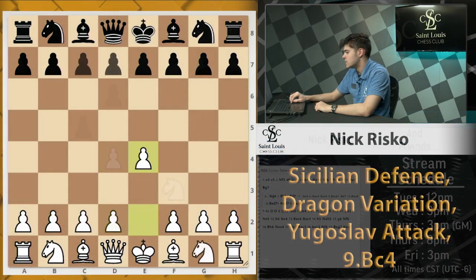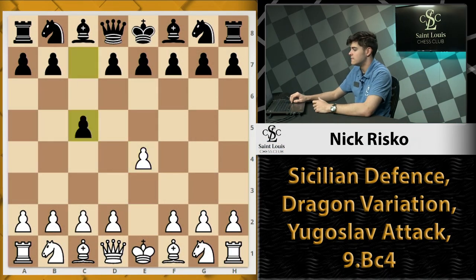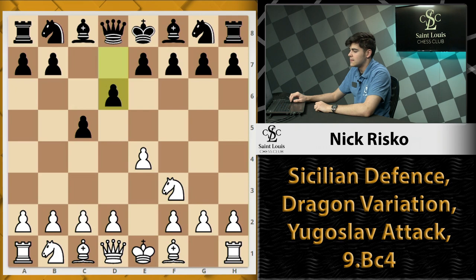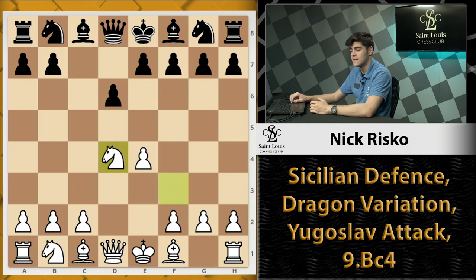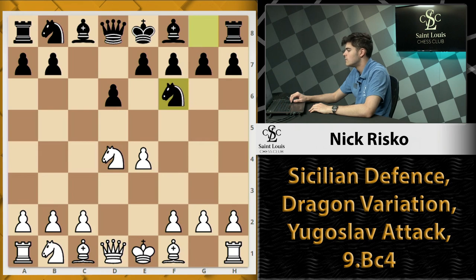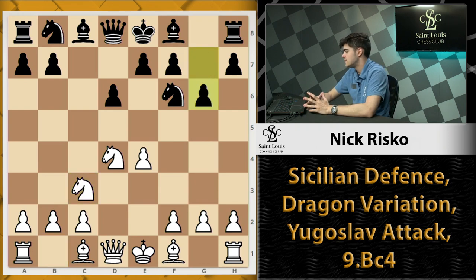With it being the Sicilian Defense, we first start with e4, c5. Following the main lines, we end up playing Nf3, d6, and then d4. White gives up a center pawn in order to get piece activity. We play Nf6 and Nc3 to defend our e-pawn. And then what characterizes it as the Dragon is this move g6.